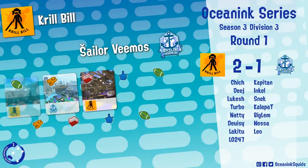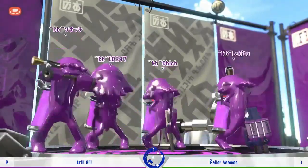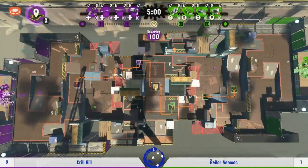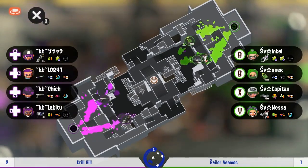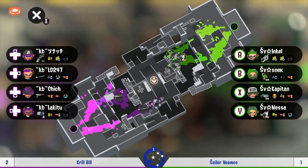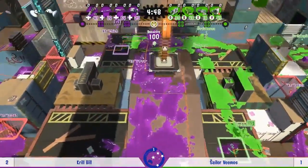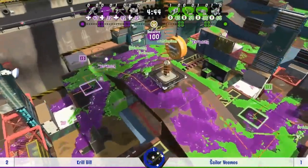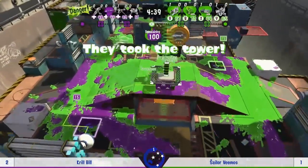I agree there's a good chance of that happening. Once again playing against expectations though — no Stingrays on their team. We've got double Rain, armor and a Splashdown, but honestly those Tetras are so terrifying when they get their pace on — I can see Sailor Vimos just figuring they don't need to rely on their specials.